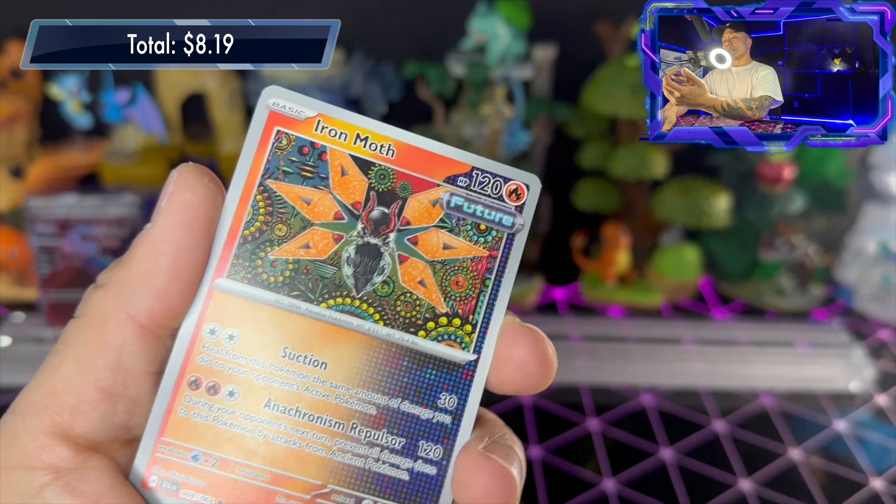Three packs, two hits — that is not bad at all! Pack four: reverse hollow fighting energy, Horsea, Duskclops, Bewear, Sneasel, Decidueye, Sliggoo, Cassiopeia, reverse hollow, and Copper Ladder reverse hollow. Pack five: leaf energy, Houndour, Zorua, Bewear, Sneasel, Iron Moth — Janine's Secret Art — and another Bewear illustration rare back to back! We just got this one last pack and then we pull another copy. Two Bewear copies — I've never seen this before, really cool!